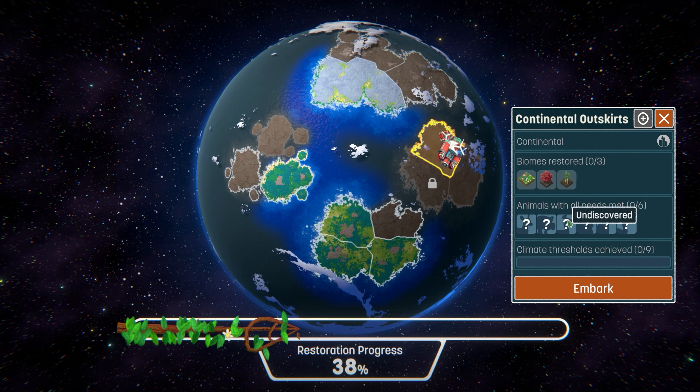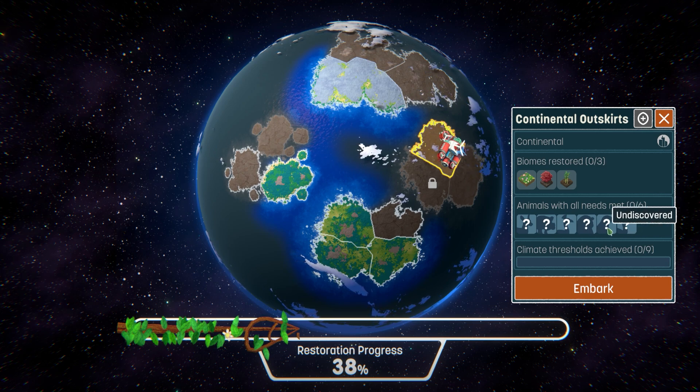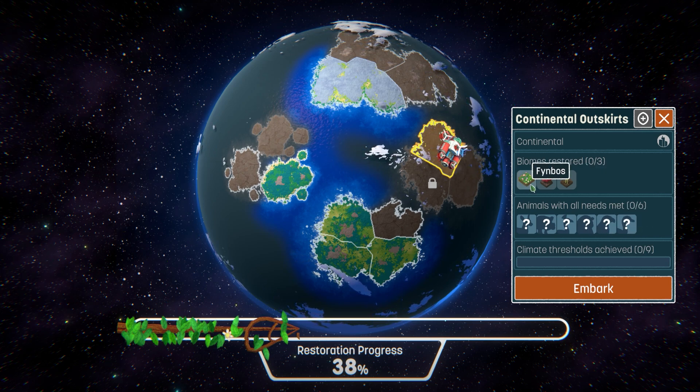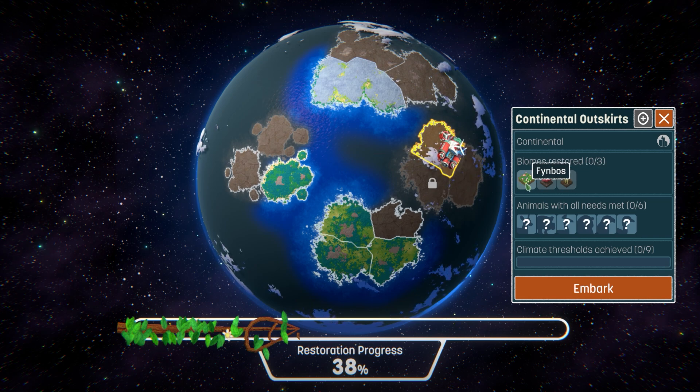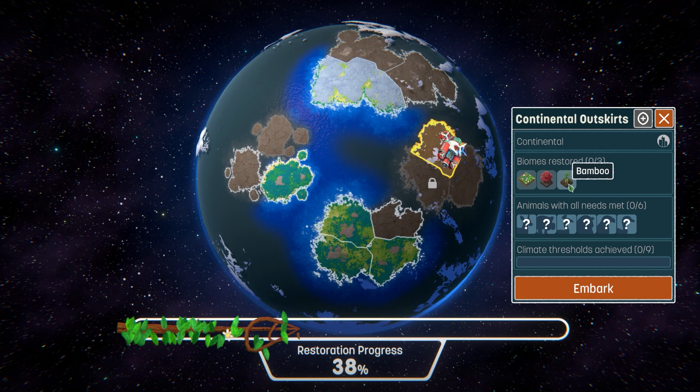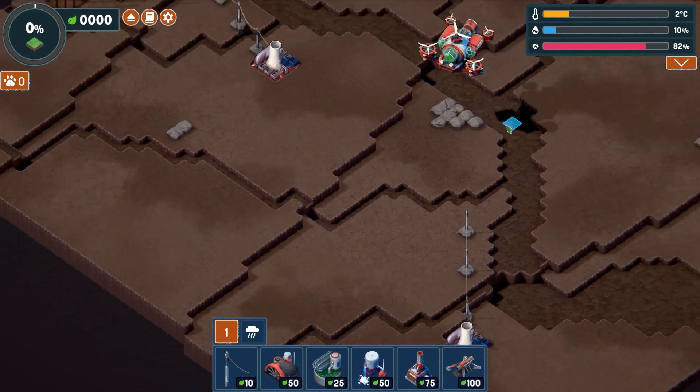Looks like we've got deers, maybe a bear, and I think there's a bird of prey. Anyway, we've got the fynbos — people have said I've been pronouncing that wrong, probably still have. Anyway, it's Deciduous Forest and Bamboo Embark. Let's see what happens here. So this is probably a challenging map, actually, because there's going to be lots to contend with when it comes to the goals here.